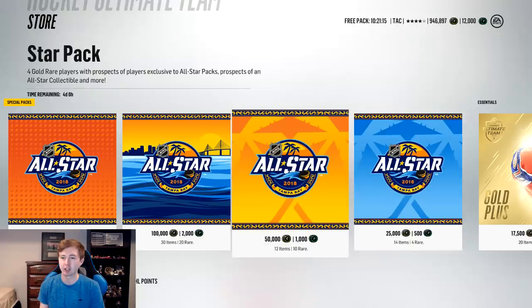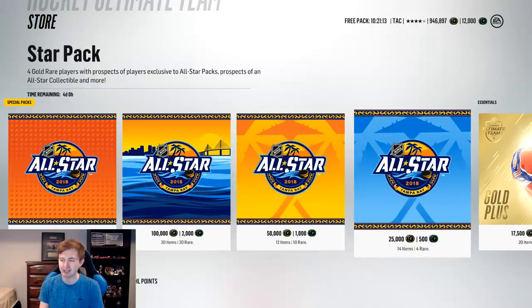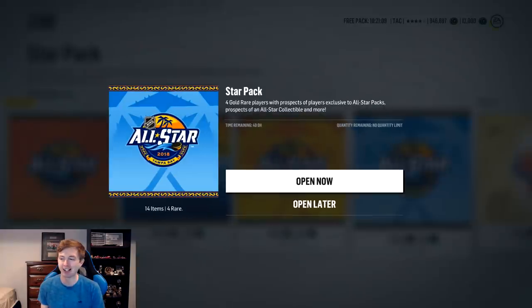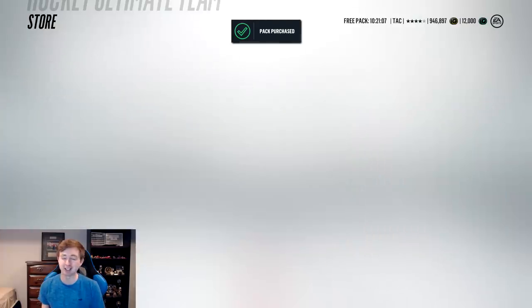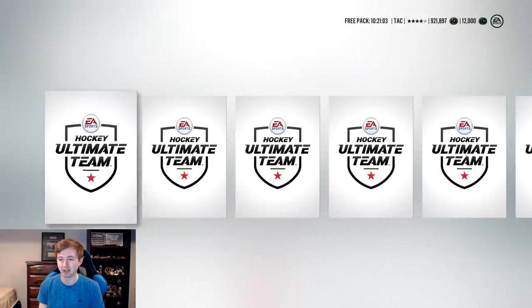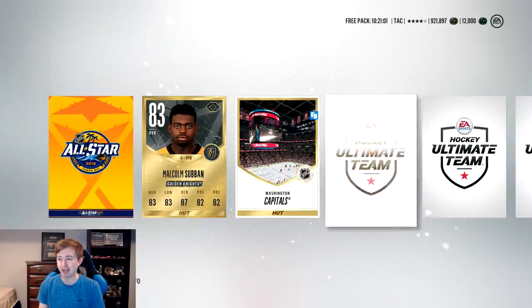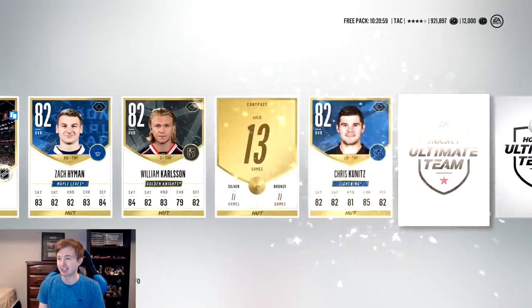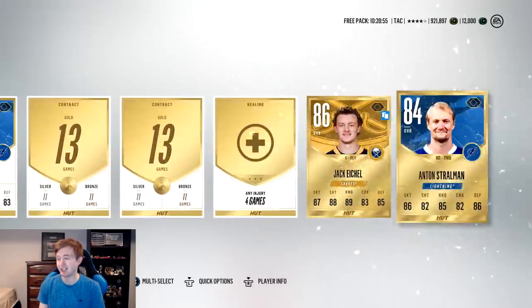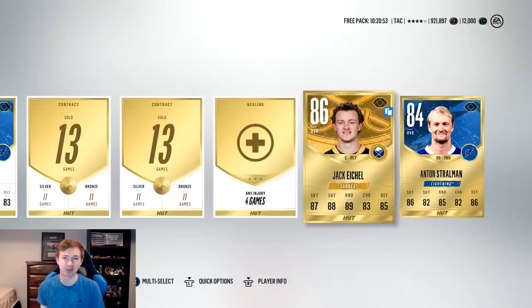Going to open this star pack as the last pack of the episode — just a 25k pack. If we can't get an All-Star card here it wasn't meant to be. We did get a ton of good pulls, but for whatever reason cannot land an All-Star card. Collectible off the bat — come on EA, help us out. Jack Eichel again — I feel like I'm just getting trolled at this point. Hopefully you guys enjoyed the video, if you did leave a thumbs up. Thanks for watching, have a nice day — goodbye!